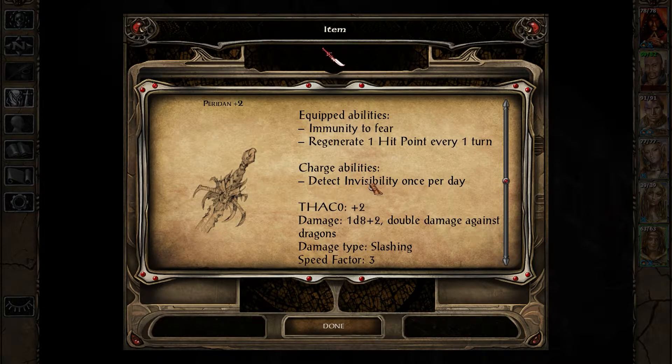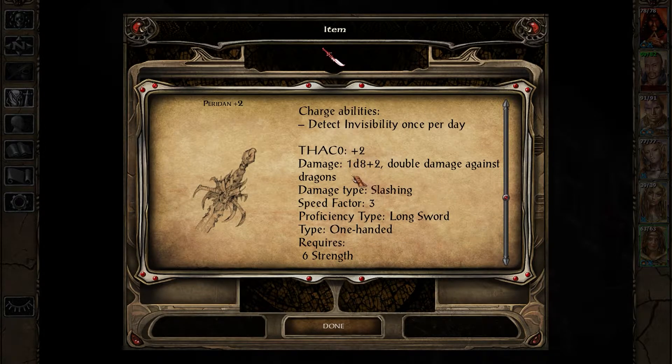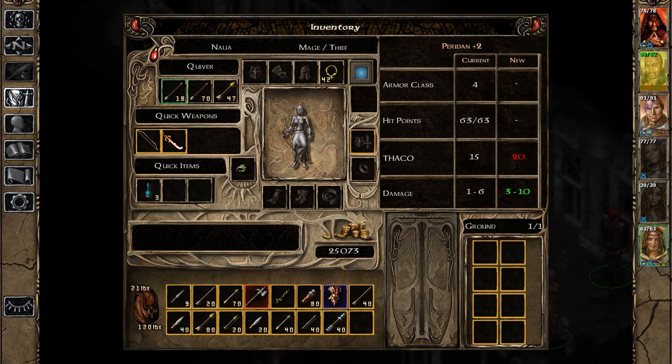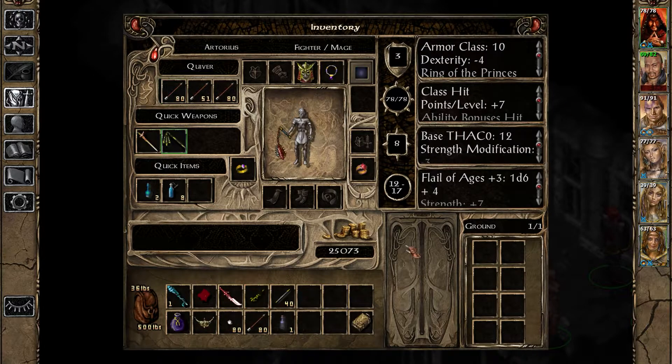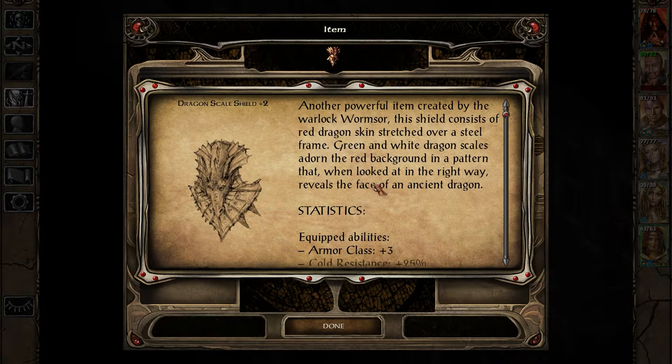Detect visibility once per day, and then double damage against dragons - wow. I kind of want to give that to Artorias just in case he ever fights a dragon. How about the shield? The dragon scale shield +2, another powerful item created by the warlock.